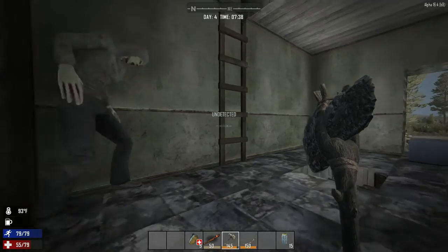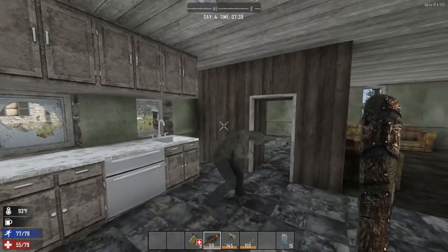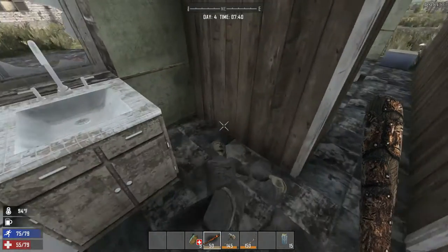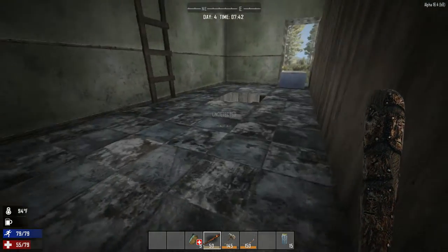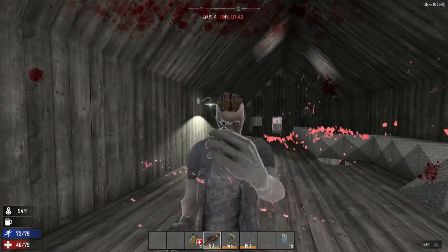There was nothing in here before, but who knows — I hear something. Look at that zombie right there! He freaking sees me. I'm glad he missed. Get him, hit him — come on, come on, you jerk. Had enough of this. What's he got on him? Nothing. Up the stairs.